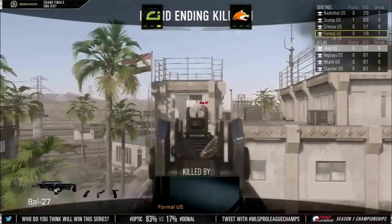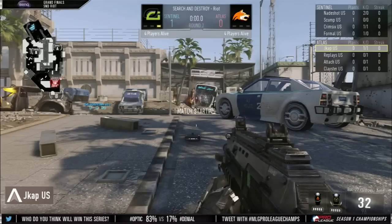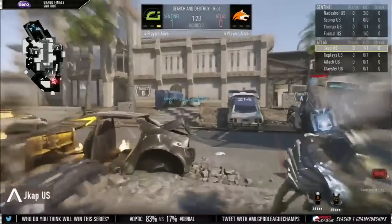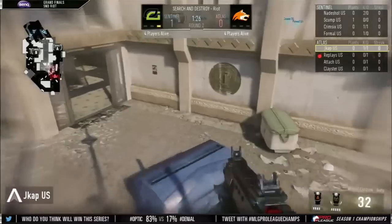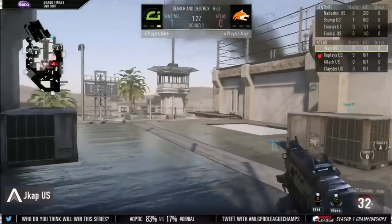The really impressive thing for me in that round was Jcap out-shooting Crim there. Crim gets first shots, Jcap moves back, exo'd away, picking it up. I've been so impressed with Jcap at this event — he looks so good. Jcap on your screen once again, this time on the attack, his team making their way towards A. Jcap is going to go for his patented spy.